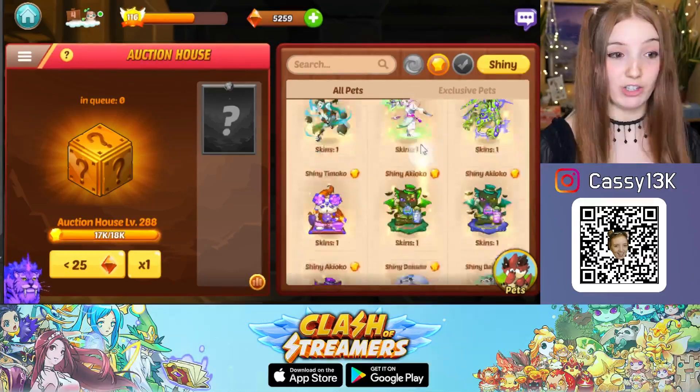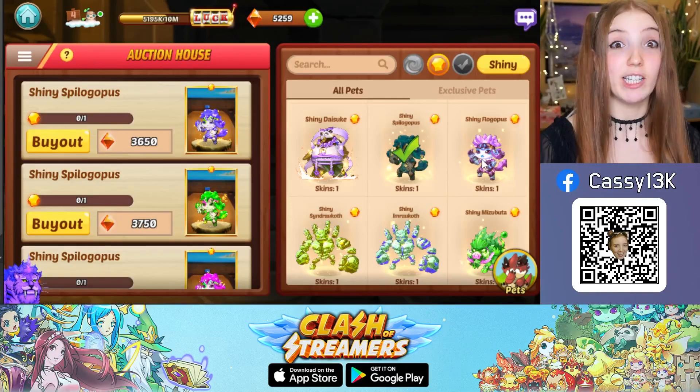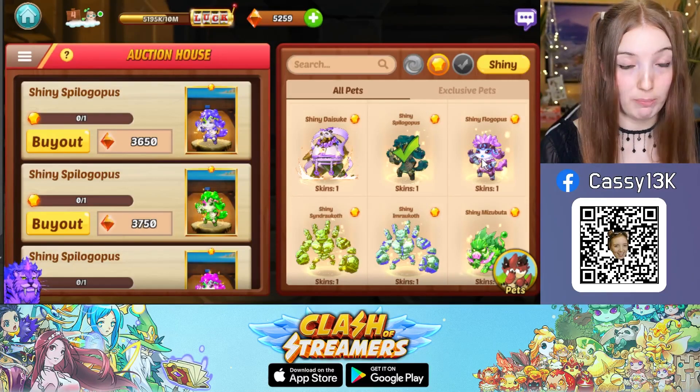Here you will see all the shiny legendary pets in the game. You can simply tap on each pet to see the current prices and then buy the cheapest shiny legendary pet you can.